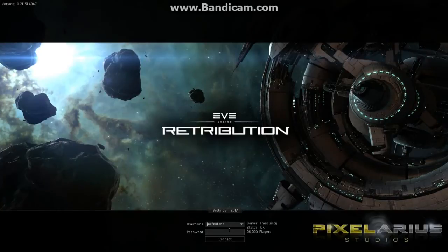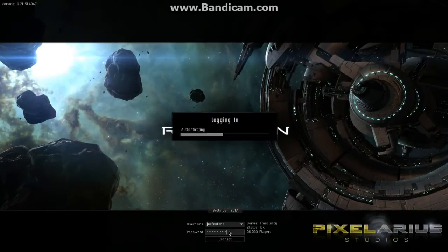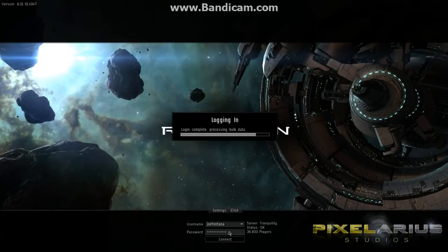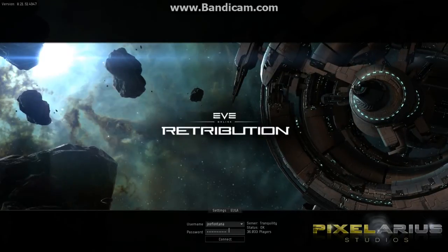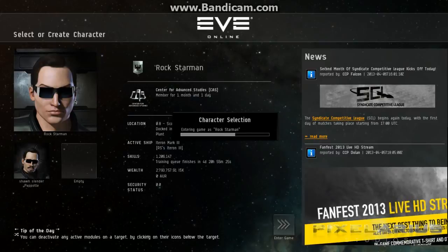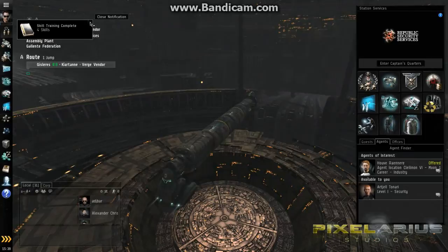So I have one character going on the other client and then I'll go ahead and log into this one. I do have a pretty good computer — it's my internet connection that isn't very quick, so that takes a second to log in. But as soon as it's up and running, I'll go ahead and log into both. I'll have both characters up and running in two separate clients and I'll flip back and forth so you can see how you do it. Okay, so there's my second character — got some skills complete there.